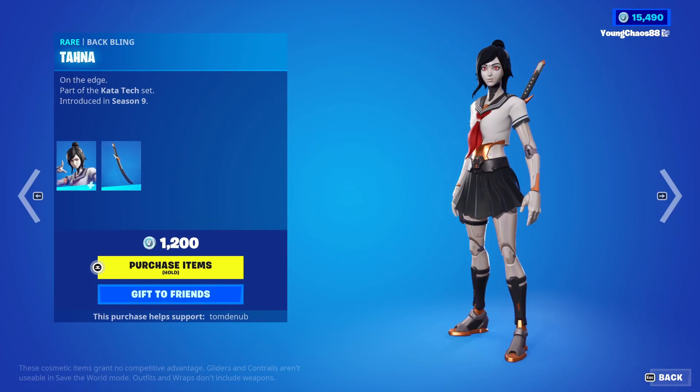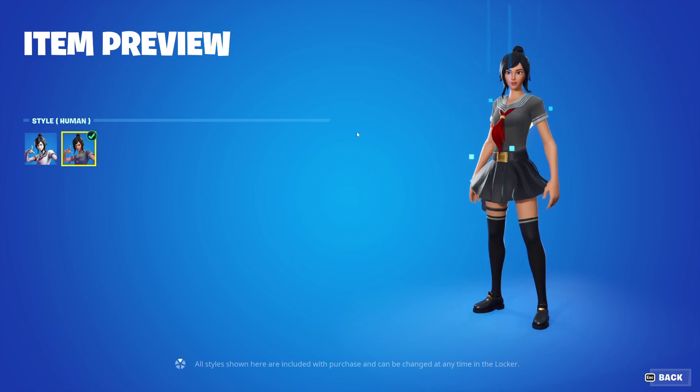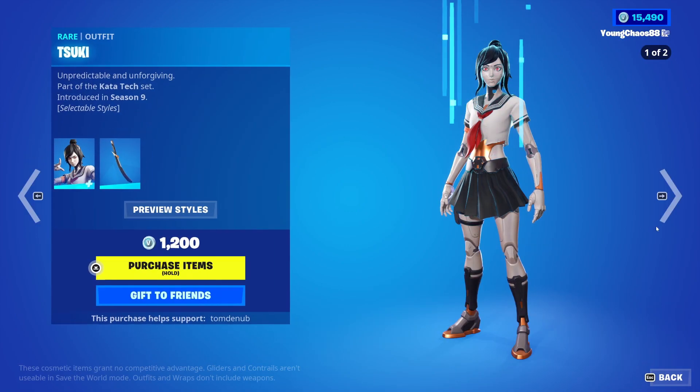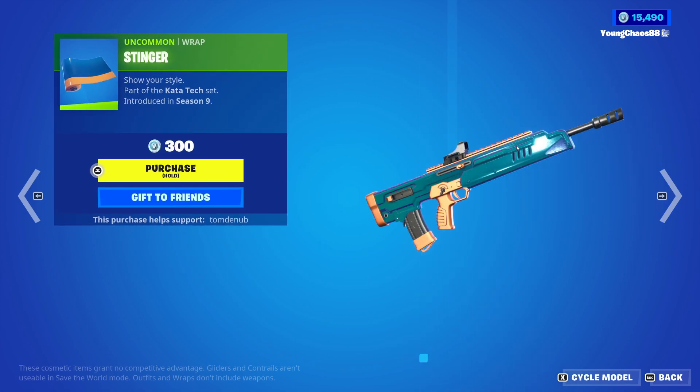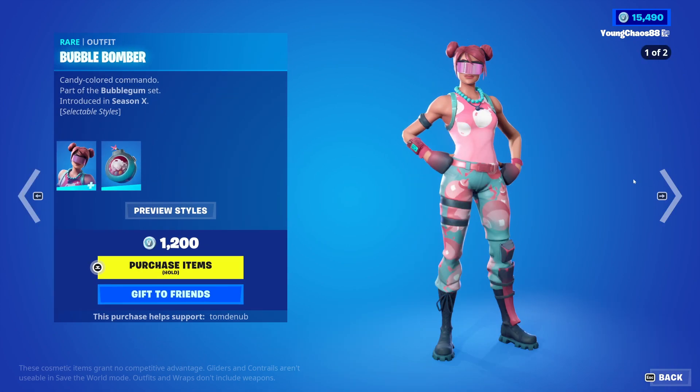We have Sugi with the Batplane Katana, a rare skin at 1,200 V-Bucks. This does look like a Japanese easy-looking skin, so once again it might be hinting towards next season. We have Power Punch and a Hearthstone Tool at 1,200 V-Bucks. Stinger wrap at 300 V-Bucks.